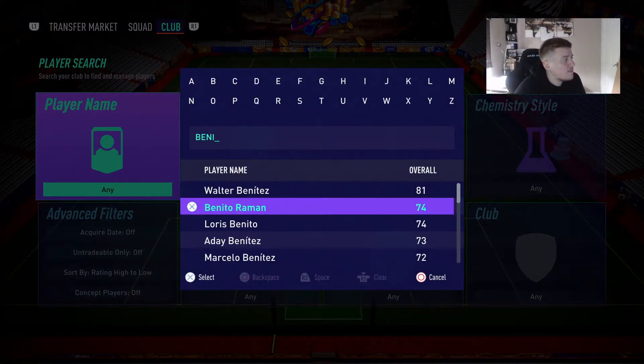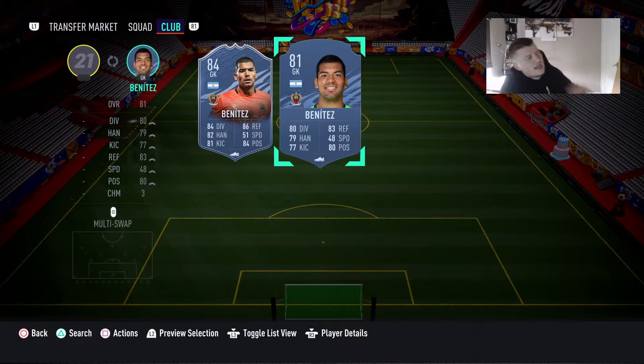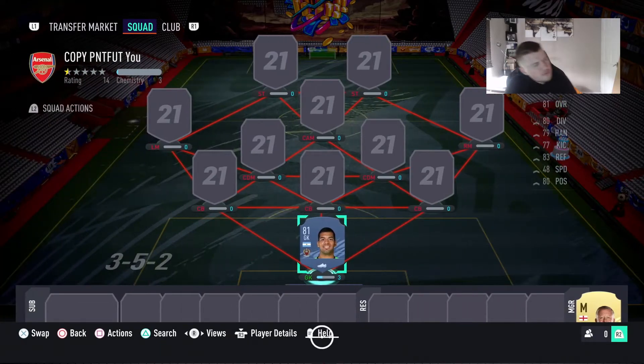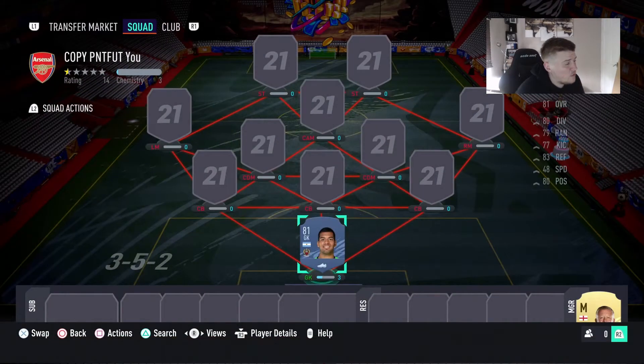Walter Benitez, still playing for Nice — 81 rated, six foot three, looks like a decent keeper. He does have one of the best in-game stats I believe, so I thought I'd pick him.